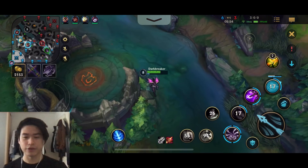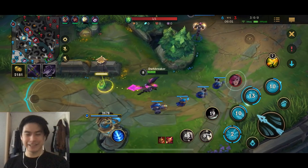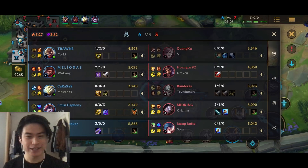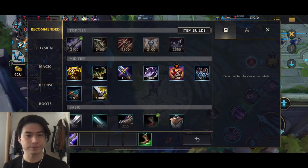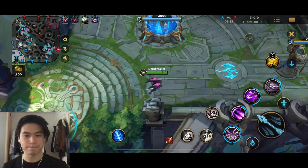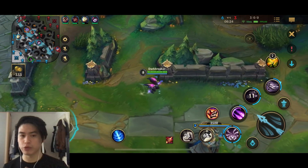Unless it's Inferno Dragon, then obviously rush it. I thought she still had her ultimate and would kill us right there - that was clutch, I didn't expect her to sit there. Getting BF Sword, and we should be able to evolve our first ability, which is going to increase the amount of Plasma shots we shoot with the first ability.